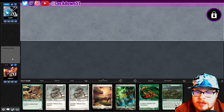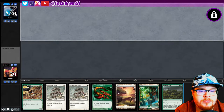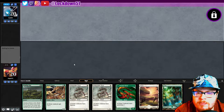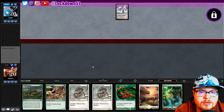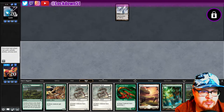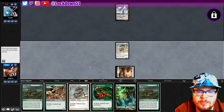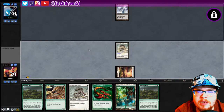Perfect, I like it — give me these hands all day, this is beautiful. Absolutely wonderful, keeping, not mulliganing this. No turn one artifact, just the land. We're gonna have a lot of those — very nice. Go ahead and we'll get our Flanking and then our Flanking Viverlind on next turn.